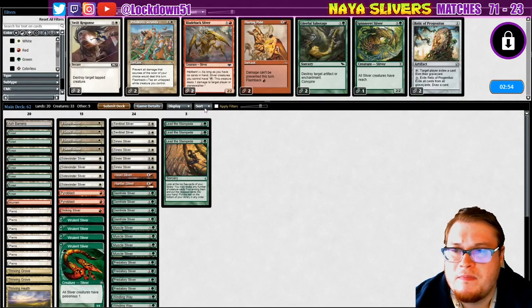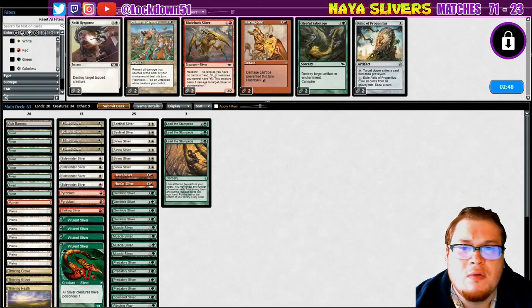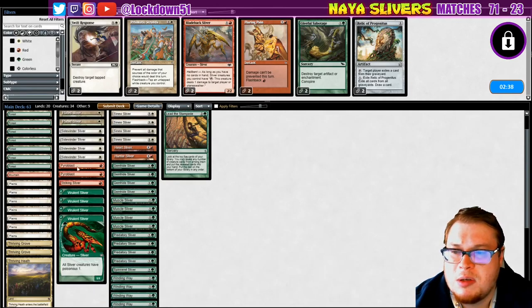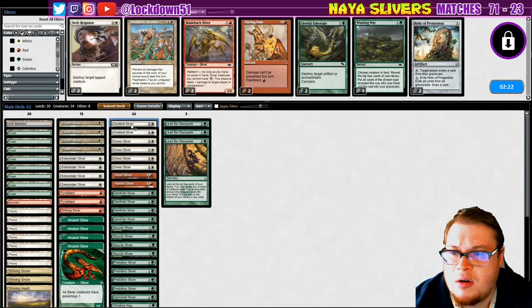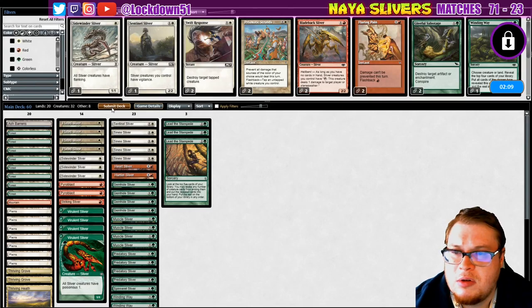Let's bring in our Pyros and our Spinneret. Doesn't look like we need a Relic. Because we have the Pyros we don't necessarily need Swift Response since the Pyros can kill the Delvers. We'll cut a Winding Way, cut one of our Sentinels for one of our Spinnerets. This Sidewinder isn't super relevant — yeah, we can get rid of one Sidewinder. Let's try it like that.